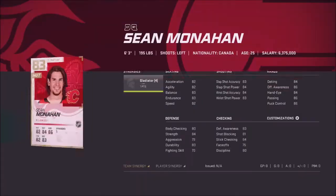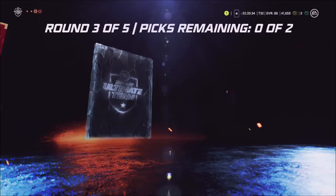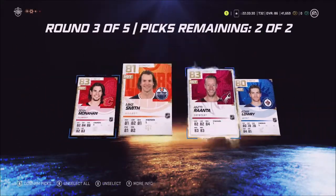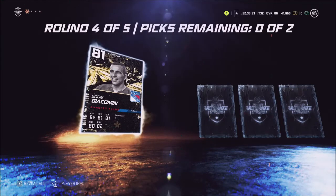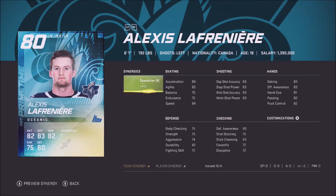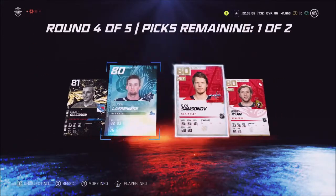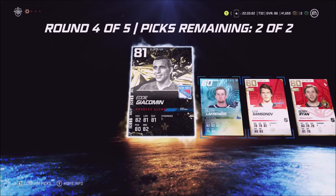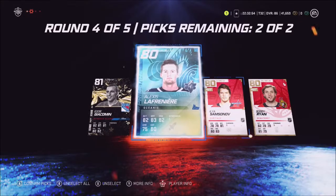Sean Monahan — okay, an 83 overall, not a terrible card but let's see. Tiantama. So I guess it's pretty obvious we're going for the two 83s. These alumni are cool but... 80 overall Alexis Lafrenière — look at him. I think we just have to pick Samsonov and Lafrenière. Let's check out this goalie — 82. I don't know what to think about goalies with the new system, but I've got Vasilevsky so I'm not picking the goalie.